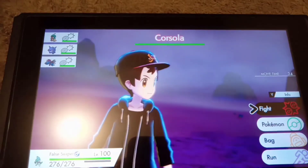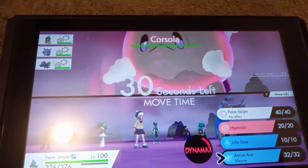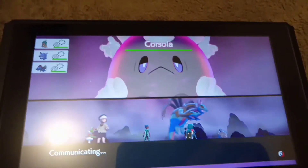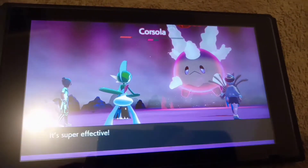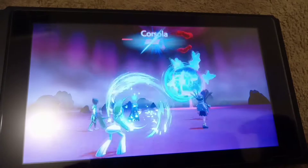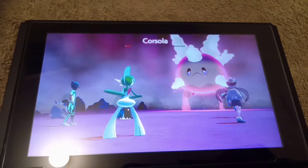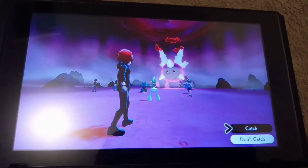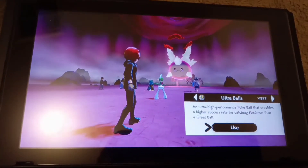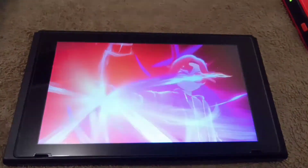Oh baby, that is a shiny Galarian Corsola! Please get this — oh damn, no! For fuck's sake, yeah, shield broke. Hell yeah — okay, please let me be able to catch this. It's a Ghost type, so I'll throw an Ultra Ball and see how this works. Please catch — I've got this up on a Coalossal, boys.